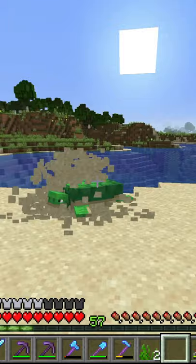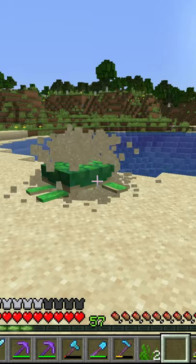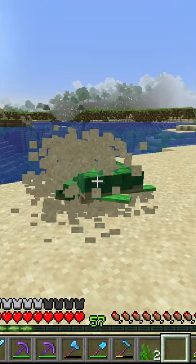Turtles always lay their eggs at their home beach — that's where they originally spawned or had their egg hatched — and they throw up a bunch of sand like that, and then anywhere from one to four eggs will appear. And there's our baby turtle eggs.